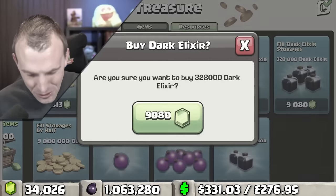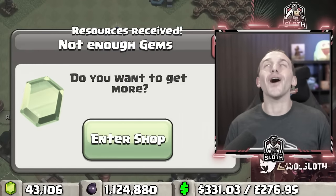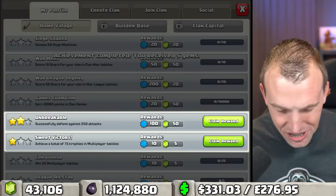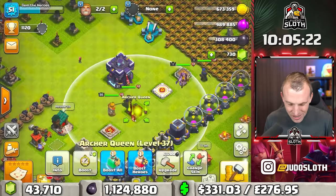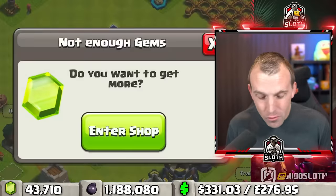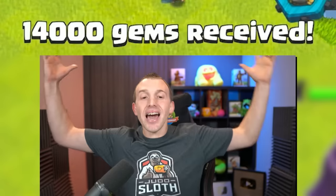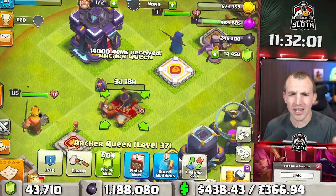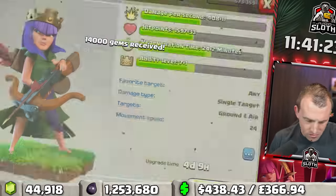We're not even halfway through. Can I scrounge any gems from anywhere? We can get her to level 37 — two levels. Back to the purchase screen: purchase successful, purchase failed, purchase successful, purchase failed. Just know that this happened every single time, but we won't show you them all.